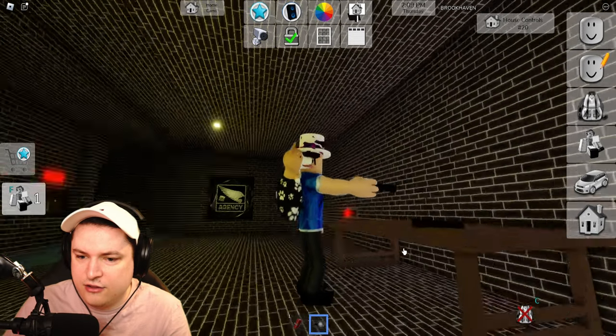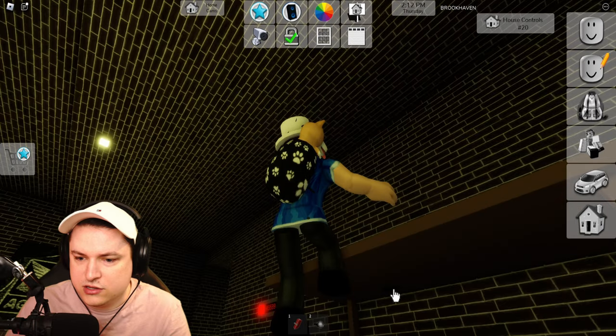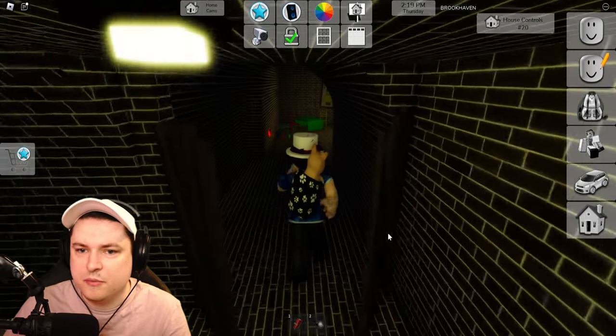We click the thing underneath the table — maybe you have to unclip this. There we go, we click the thing on the table. Then I think we go this way — yes, behind the wooden pallet.